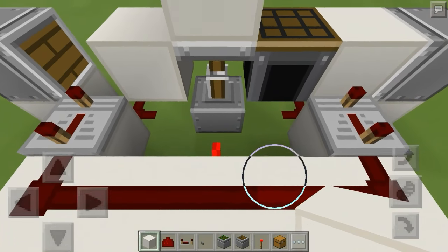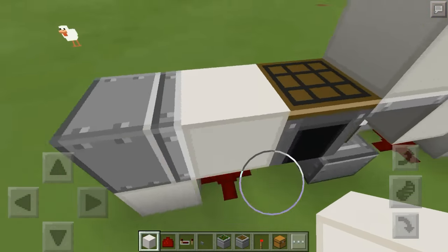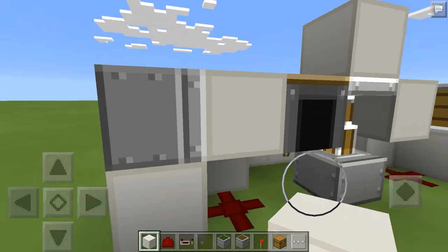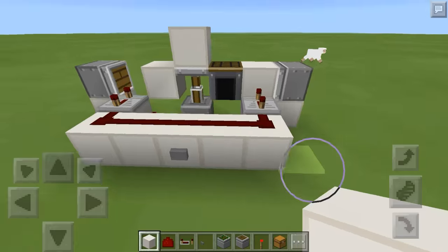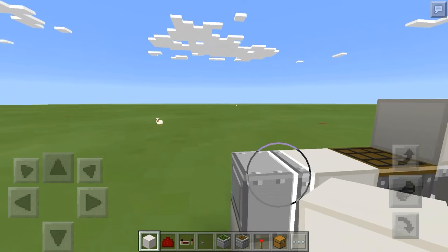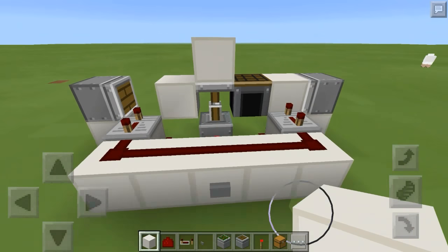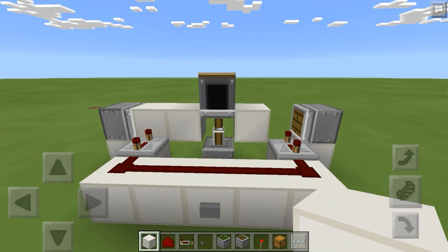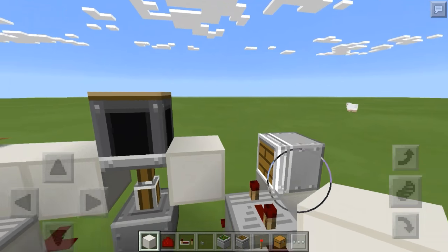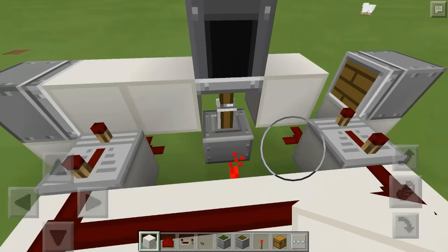That's the first thing that happens. The second thing is it will power both of the repeaters. These repeaters power a full block in front of them — when I power this one it powers this full block, which powers the redstone underneath it, which powers this block and activates the piston, so it moves over. But since there's no block in front of the other piston, it never gets activated. Press it once, it pushes to the left; press it again, now there's a block there so this piston activates and the other won't.